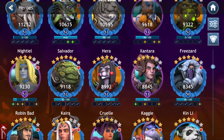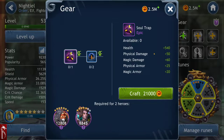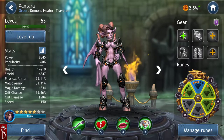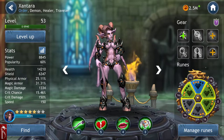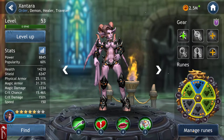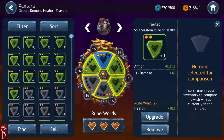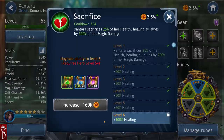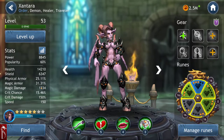Kira does a ton of damage at 4 stars. Nidiel at 5 stars has 1529 magic damage, and Zantara has 1334 magic damage. I don't think I have Zantara modded correctly — I'm just out of the right mods. When you get a lot of characters you run out of mods quickly. I put health on Zantara because she eats her own health — her ability sacrifices 25% of her health to heal all allies for 500% of her magic damage.